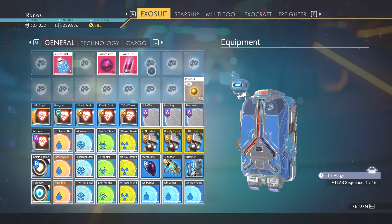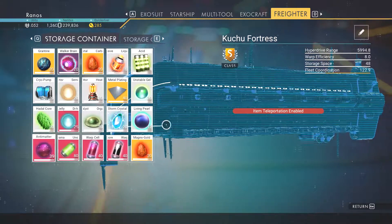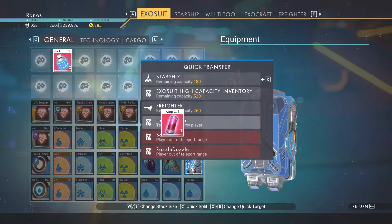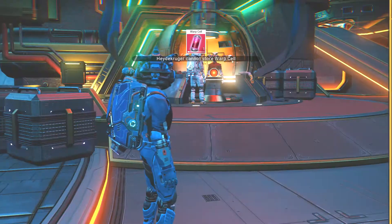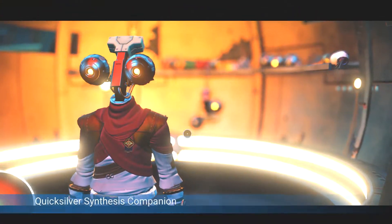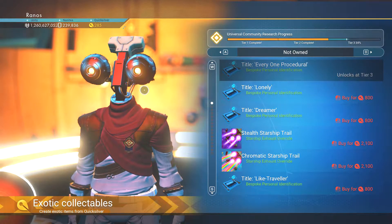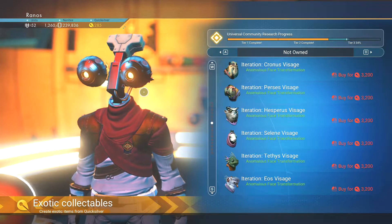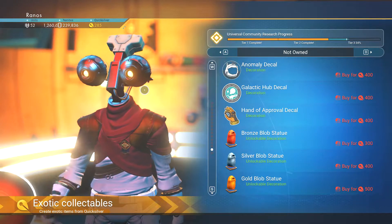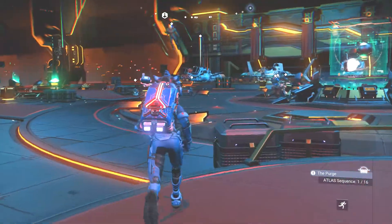I'll just store that. I'm already full on that, so I'm just going to give that to someone. Let's see — only 285 Quicksilver. The other thing I can get is fireworks, but I don't really want to waste Quicksilver on that. Oh well, never mind.